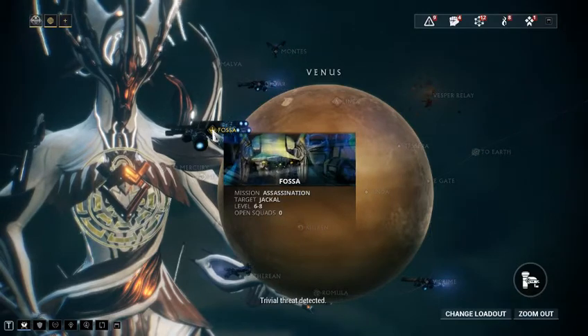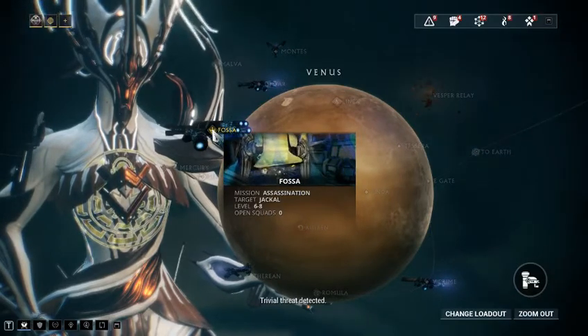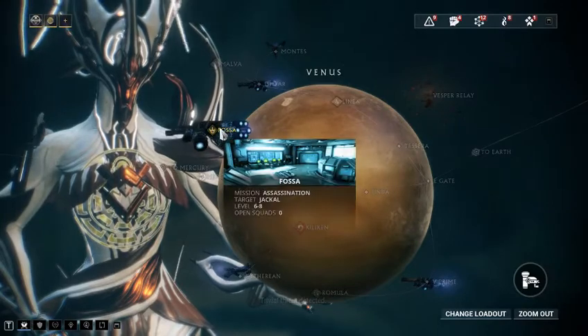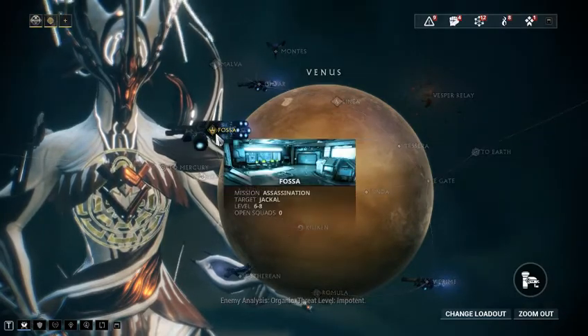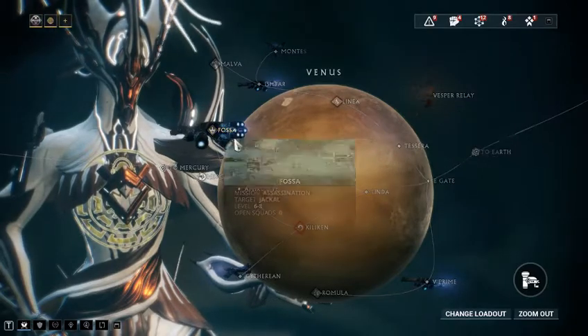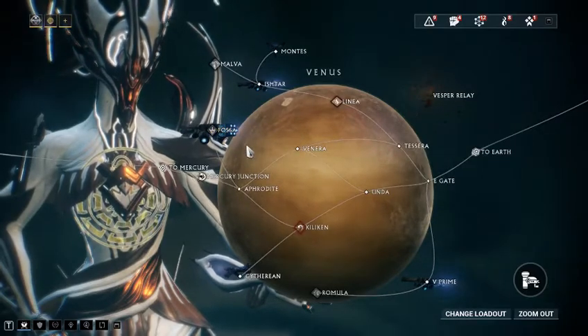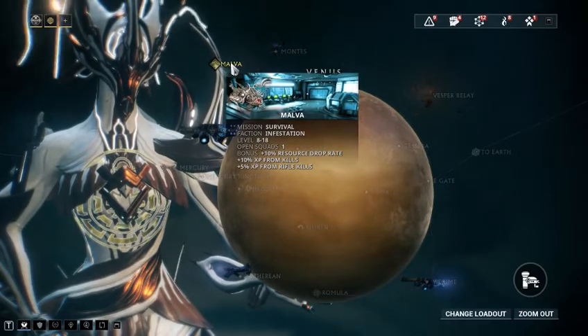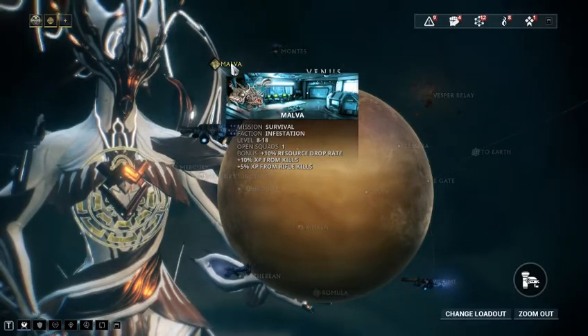Assassinations are basically the bosses. As mentioned in my how-to-acquire-Warframe video, bosses are where you pick up all your different Warframes — from Ember to Frost to Excalibur. They all have a boss that drops a basic Warframe. Over here is Malva, which is one of those survival endless Dark Sector missions.